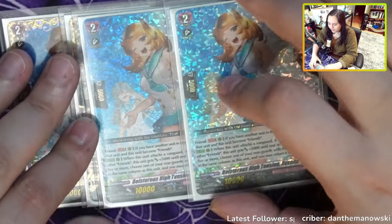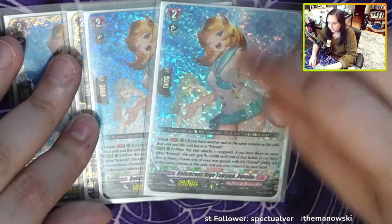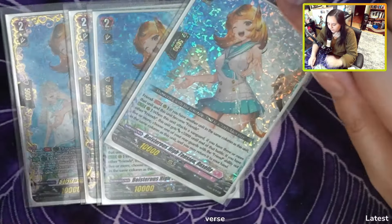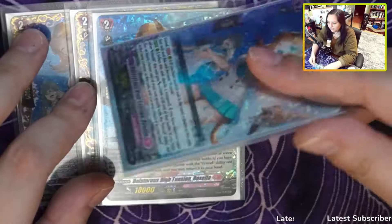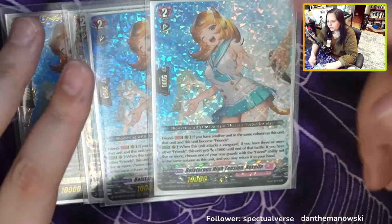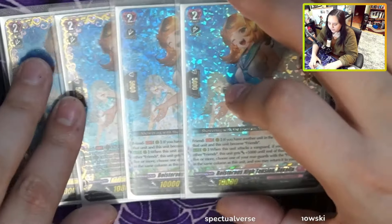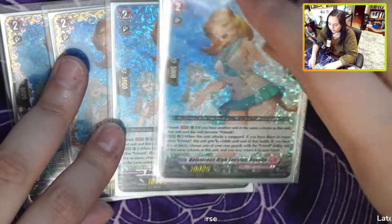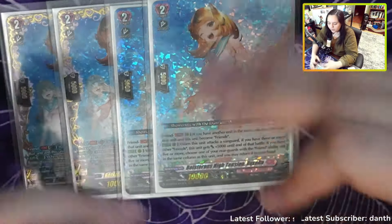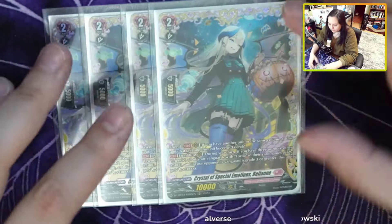Next we have Roxellia. She has the friends condition, and when she attacks a vanguard, if you have three or more friends she gets plus 5k. If you have five or more other units with friends in their card names, you can bounce something back to hand that isn't herself, which is really nice. So basically she's a 50k beater and also bounces a card back to hand, letting you refill your board and save your units at the same time.